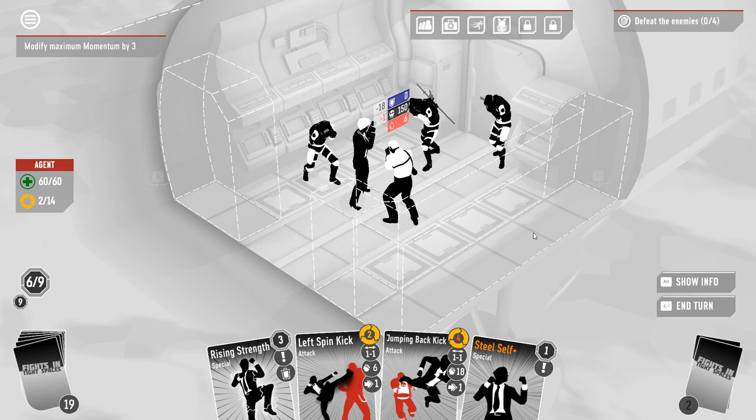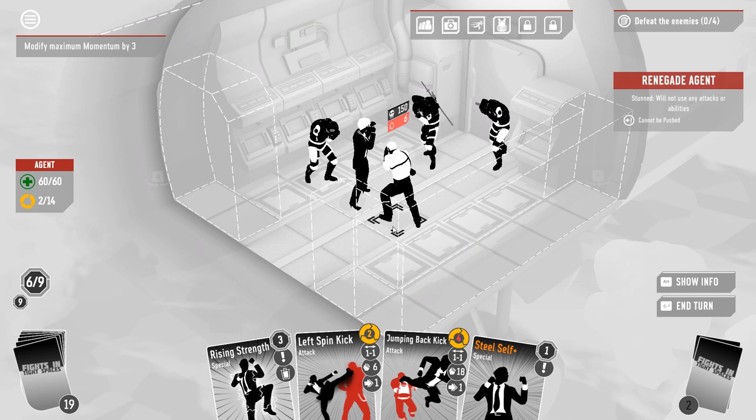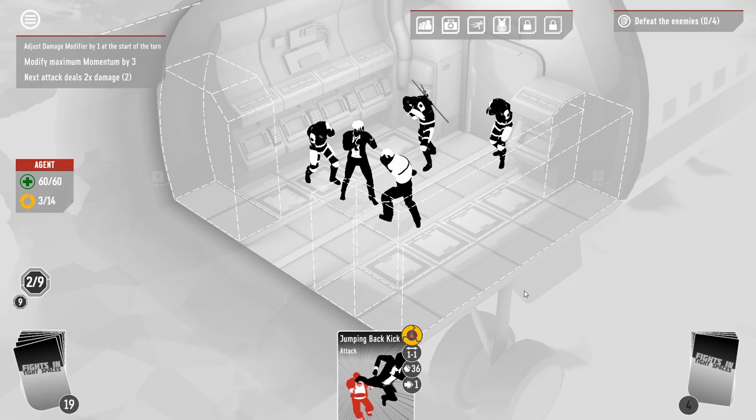Not too stunned to shoot my boss. We still don't get to jumping back kick — I was so looking forward to a 36 damage jumping back kick. Well, I get to do a little bit. We Rising Strength, we steal self, and we pass. I'm loaded for bear.